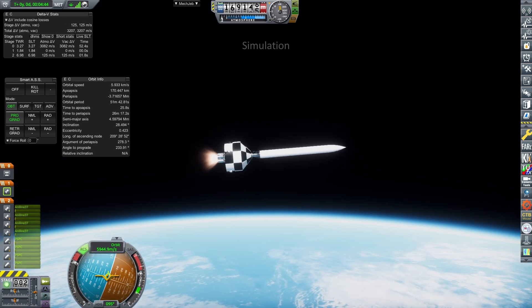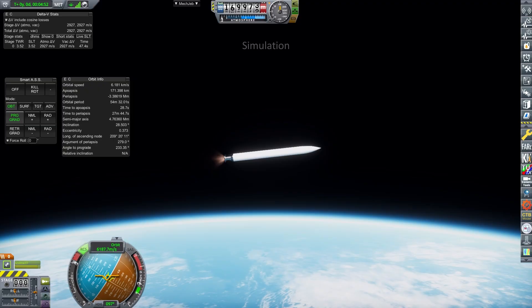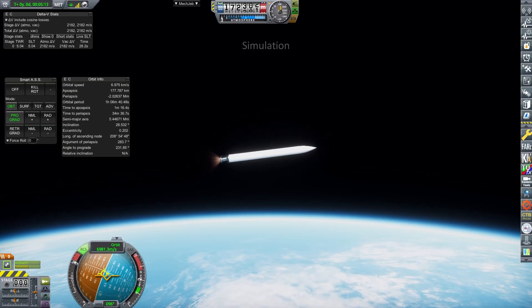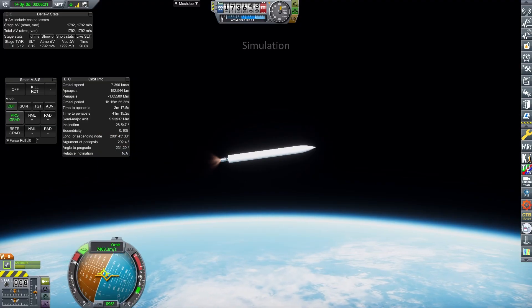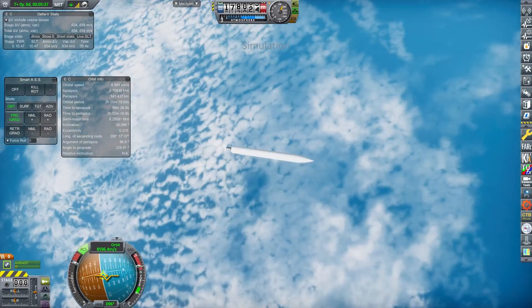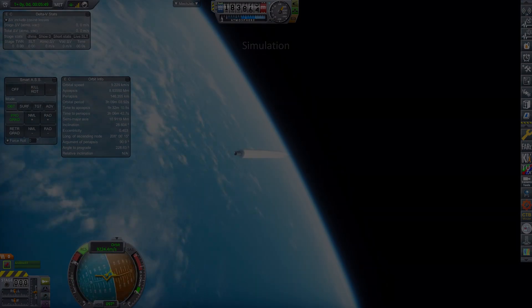This rocket, due to the rapid rate at which you go through stages, is reasonably tricky to fly — definitely one of the hardest on this list. Because of that, I was only able to place it in a 145 by 9,000 km orbit. A good design for rapid first orbit, but if you want to wait out for some tech, there are definitely better ways to go.